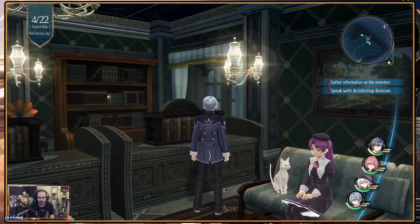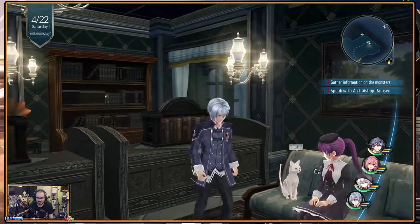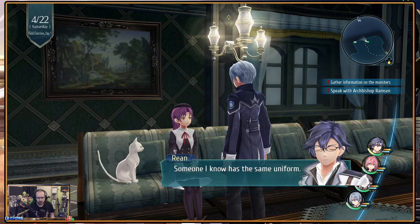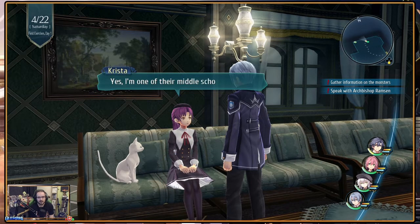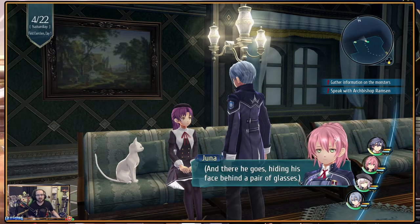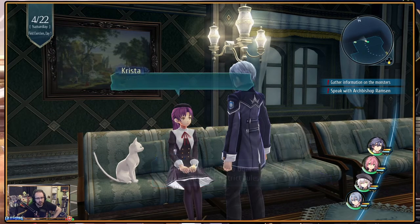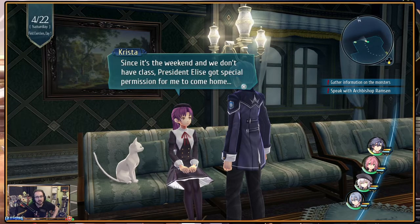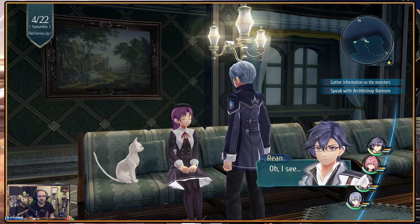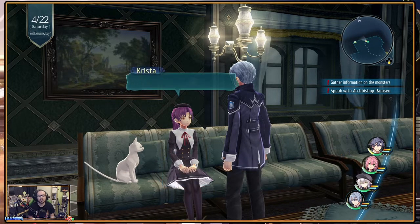Something stirs behind a bookshelf - they find a cat there. A girl named Catherine appears in a Saint Australis school uniform. Rean recognizes the uniform - someone he knows wears the same one. She's a middle school student, and notes his glasses are throwing people off from recognizing him. He asks if Lady Alfin goes to that school. Today is actually the girl's birthday - it's the weekend, no class, and class president Elise got special permission for her to come home, though her brother is out.